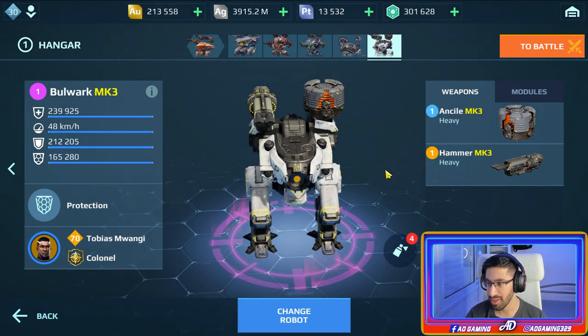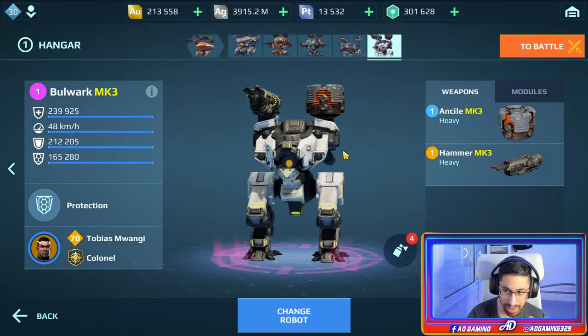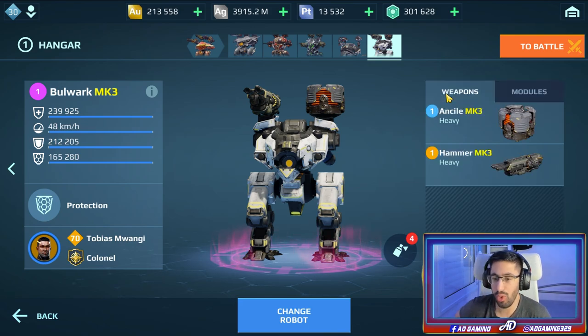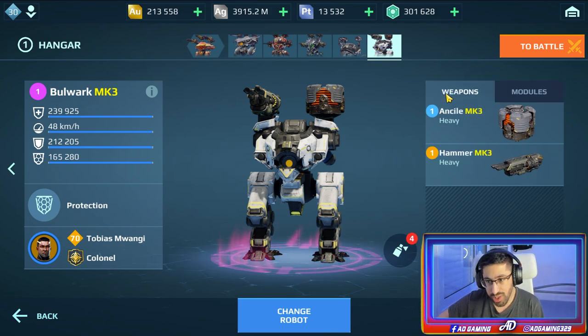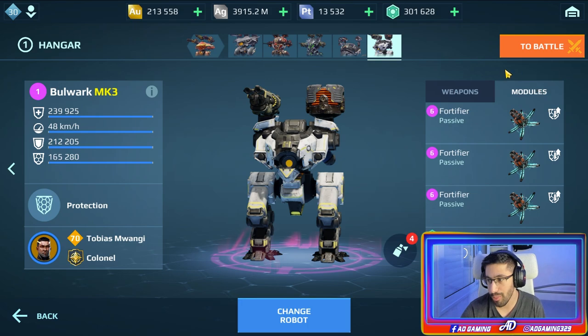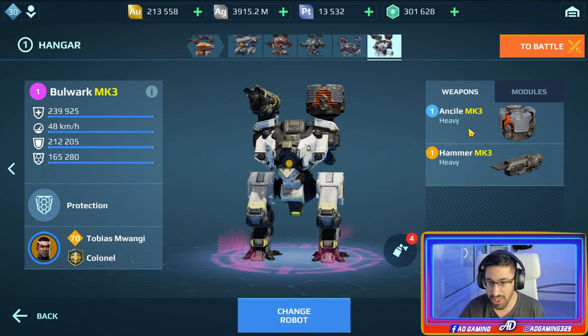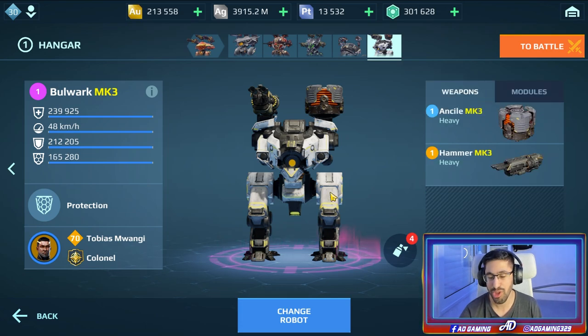Even with one weapon and one End Seal it's not gonna work well. The Bulwark itself is too difficult to use, especially in Champion League - there are so many counters. But I just wanted to try it out because since the new update it's possible to use two End Seals on the Bulwark. I did it, trying to show you the best gameplay possible. Bye!